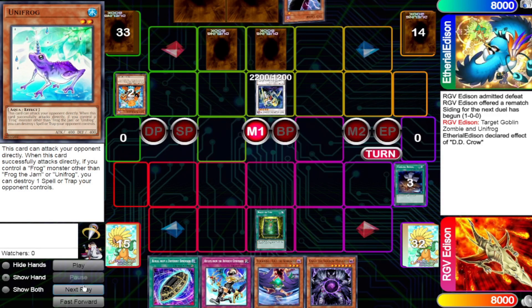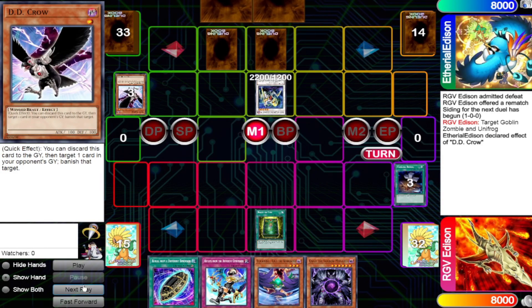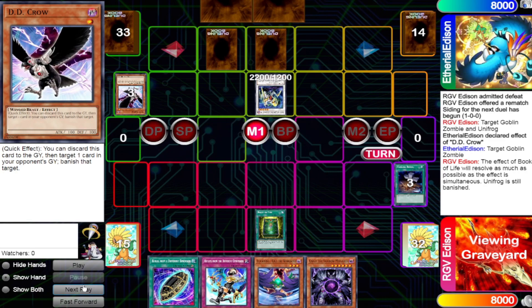My opponent is going to chain D.D. Crow targeting the Goblin Zombie. Now even though Goblin Zombie is banished by D.D. Crow, it'll still banish the monster that I targeted with Book of Life, which would be Unifrog.